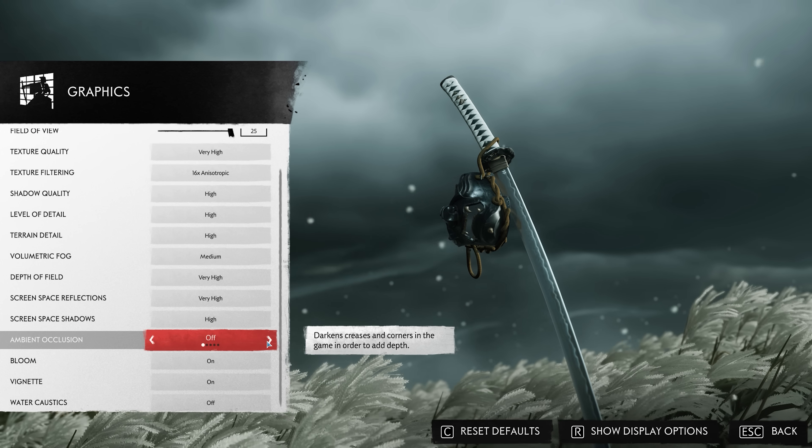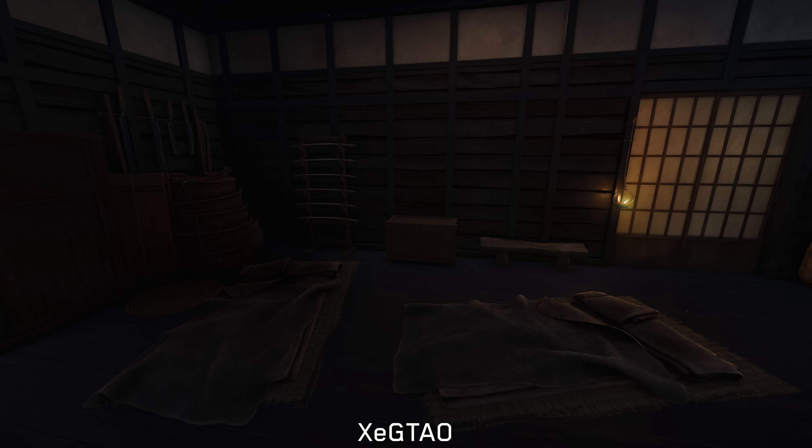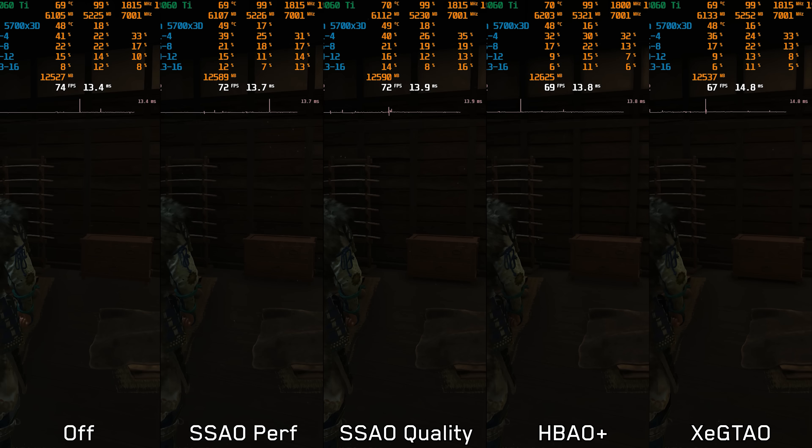Unlike Horizon Forbidden West which only utilized SSAO, Ghost of Tsushima offers additional ambient occlusion options: HBAO Plus and XE-GTAO. HBAO Plus exhibits inaccuracies with dark haloing around some corners and missing ambient shading in certain spots. XE-GTAO looks more accurate and is visually the best option. Performance-wise, going from off to SSAO quality costs around 2%, to HBAO Plus 6%, and to XE-GTAO around 8%. I recommend SSAO quality, or XE-GTAO if you have enough performance to spare.